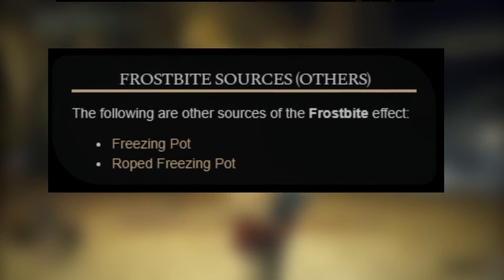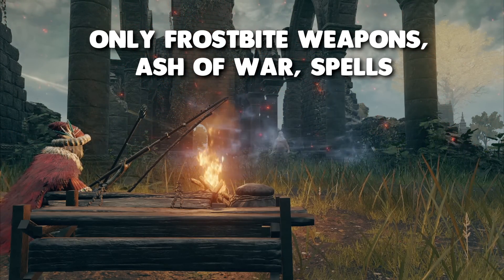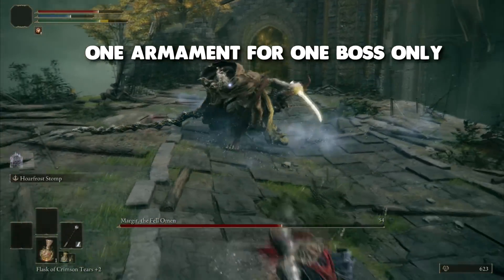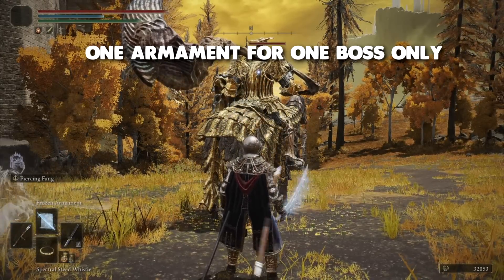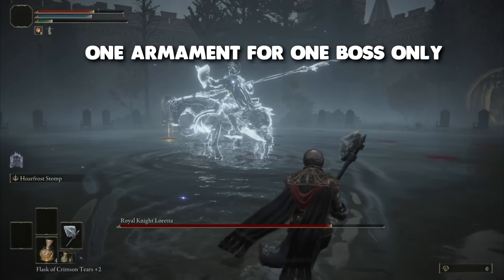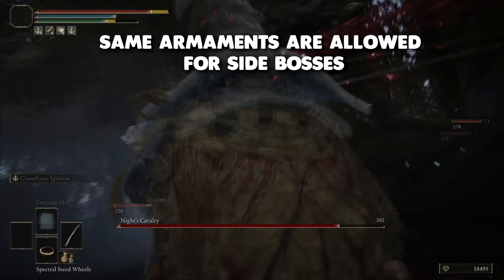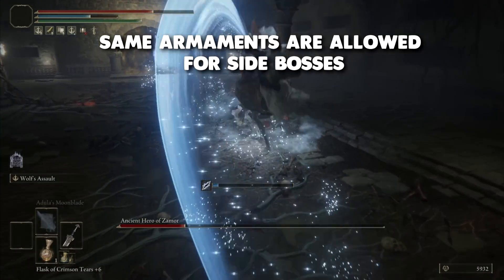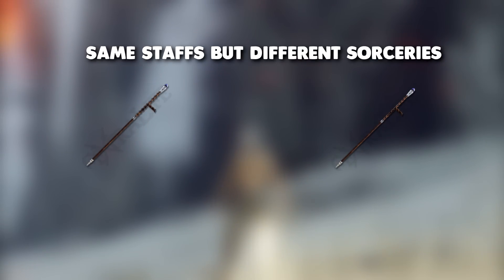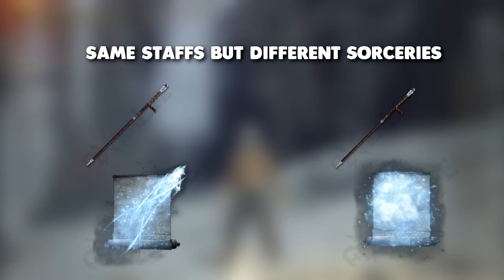With that, I made some rules for this playthrough. Rule one: I can only use weapons, Ashes of War, and spells that inflict frostbite buildup as the damage dealer. Rule two: I need to switch weapons every time I beat a main boss — remembrance bosses — with one exception for Loretta. Rule three: I can use my current equipped weapon for side bosses like Erdtree Avatar, Deathbird, and dungeon bosses. Rule four: I'm allowed to reuse the same seal or staff, but with different spells — no same spell allowed twice against bosses.